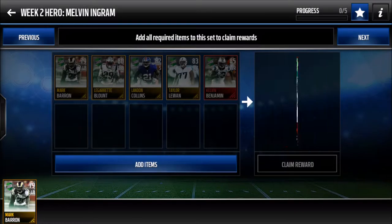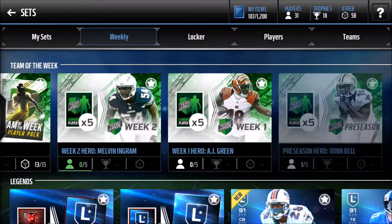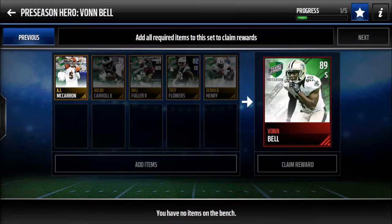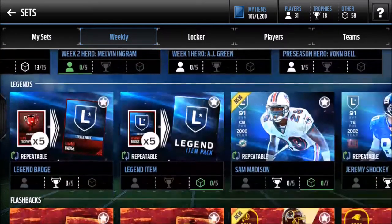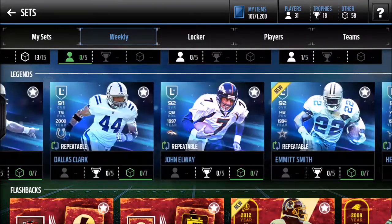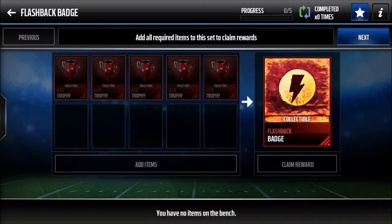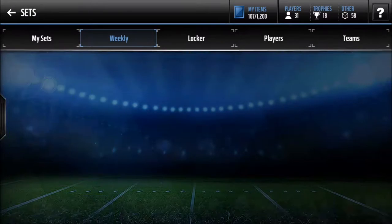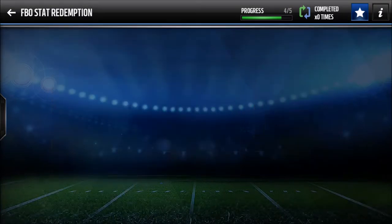Melvin Ingram — nice! Week 2 heroes. I actually have an AJ McCarron. Oh look — we got the flashback badge, which is what you need for Football Outsiders. I need one more for the redemption.